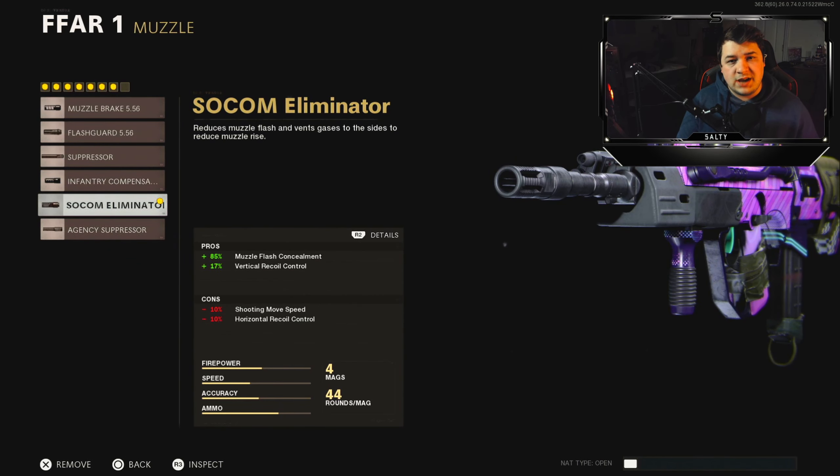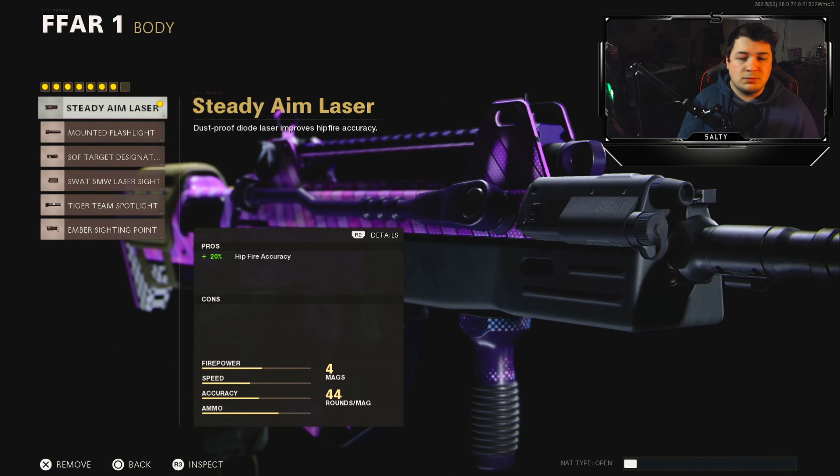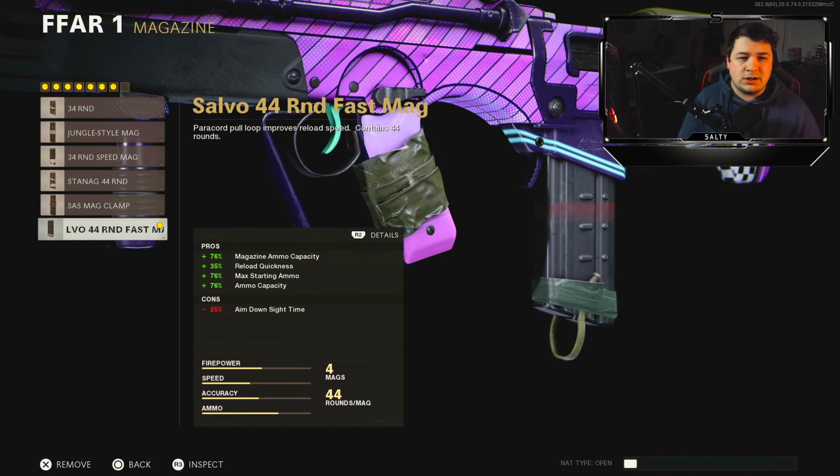So to get into the attachments we're running for the gameplay here: we're starting off with the Socom Eliminator for that 17% vertical recoil control. For the barrel, we're going with the 19.5 inch reinforced heavy barrel for the extra bullet velocity and damage range. For the body, steady aim laser — just adds a little bit of extra hip fire accuracy, which can be important if you get into a close range engagement. On to the underbarrel, we're going with the Field Agent Grip — it gives you vertical and horizontal recoil control. For the magazine, we're going with the 44 round fast mag.